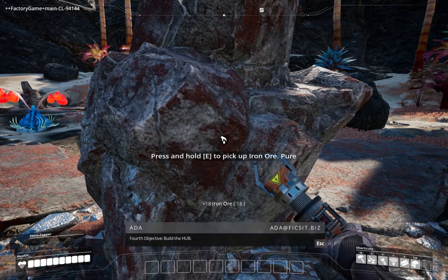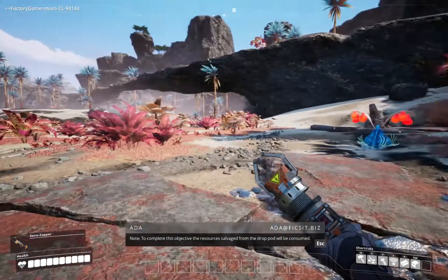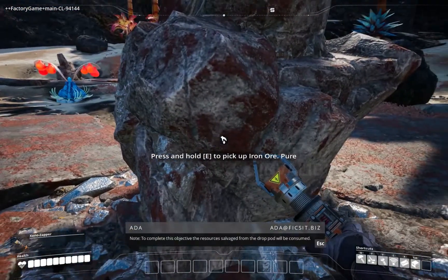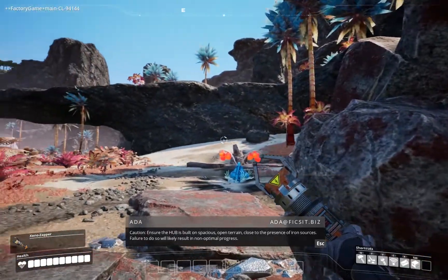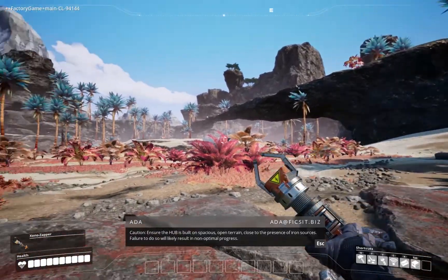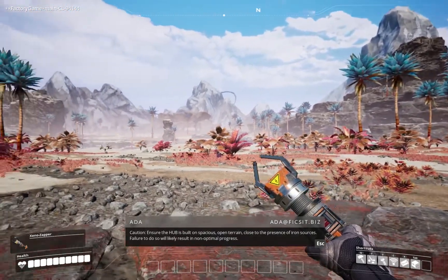Fourth objective: build the hub. Note: to complete this objective, the resources salvaged from the drawpod will be consumed. Caution: ensure the hub is built on spacious open terrain close to the presence of iron sources. Failure to do so will likely result in non-optimal progress.